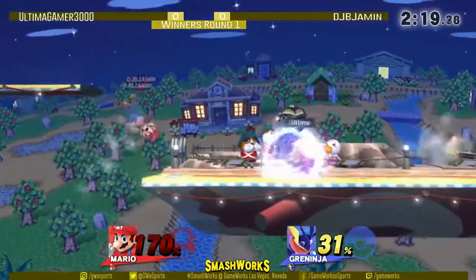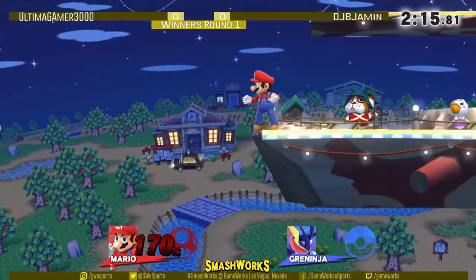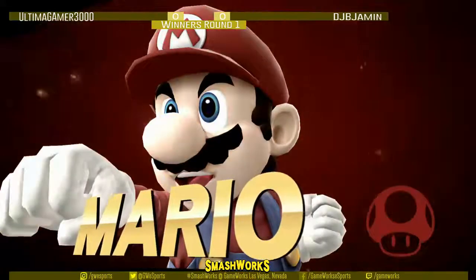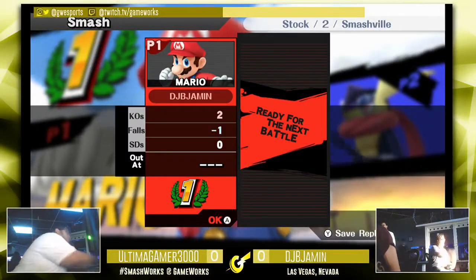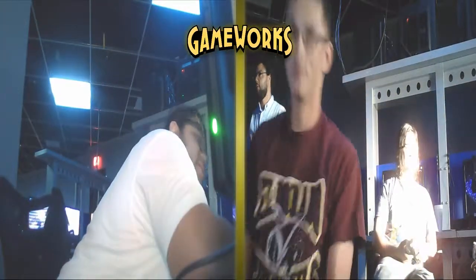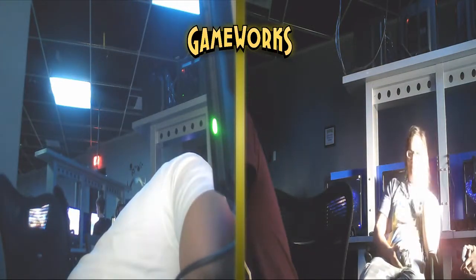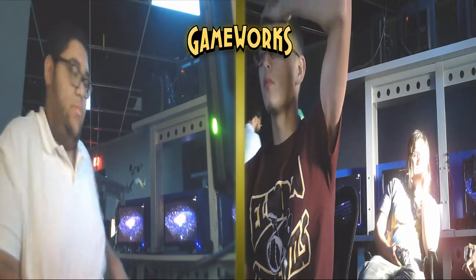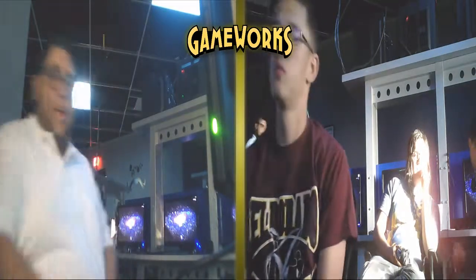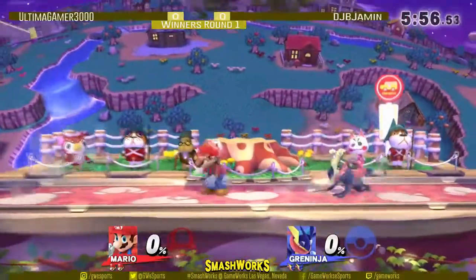Does Greninja kill at 170? Oh my god! DJ turned that back in an instant! He actually has match point coming up for him right now. Oh my goodness — that was a crazy development. Ultima, no. What happened? This is a lesson. Look at that smirk on DJ's face — he knows what he did was nasty. He got away with murder right now. That was ridiculous. No one can believe what happened. There was definitely the possibility for a comeback, but we didn't think it was going to be that early. Everyone was just expecting Ultima to get the up smash, but he's actually going to die. That was insane — crazy for DJ right here.